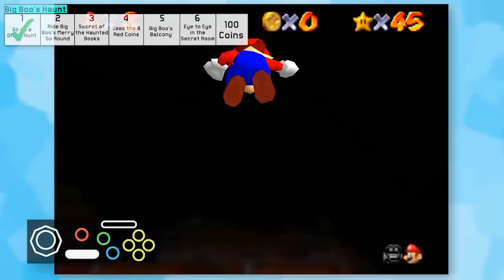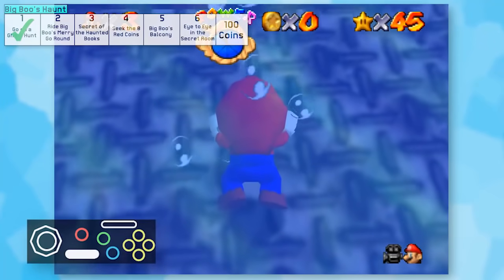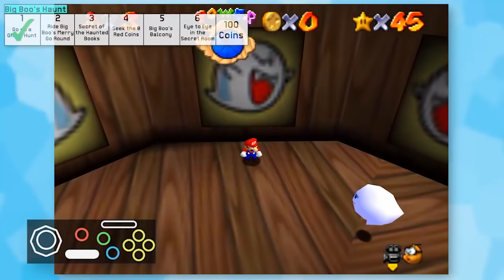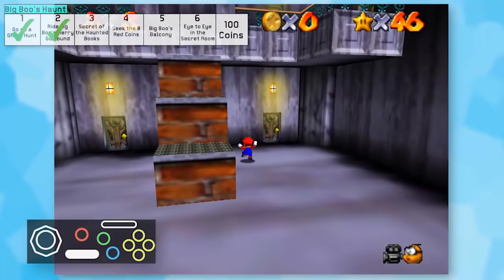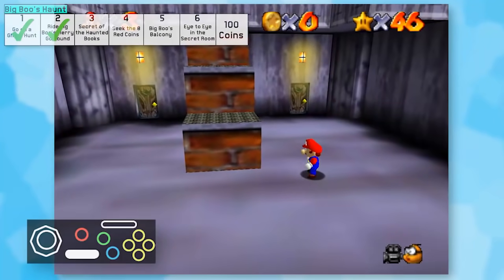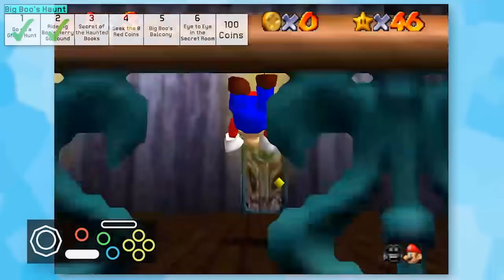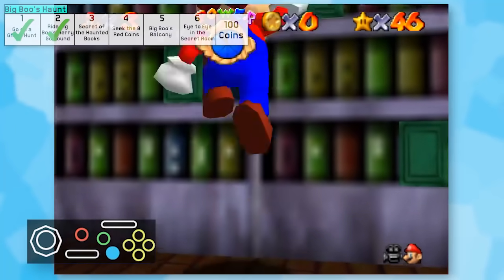I went for Star 2, only to forget that water is my mortal enemy. As soon as I jumped in, I made a fatal mistake considering I had no way of getting out of the water. Thankfully, I can take another route to get to the merry-go-round. Taking out the boos was pretty weird because I had to keep wall jumping my way back to them, but it was otherwise a simple star. Getting to the second floor really was no easy way - turning Mario when going up there was stupidly hard. The only option I found was using the sides of the stairs and diving my way up. Thankfully, the library was easy to get through and Star 3 was possible.